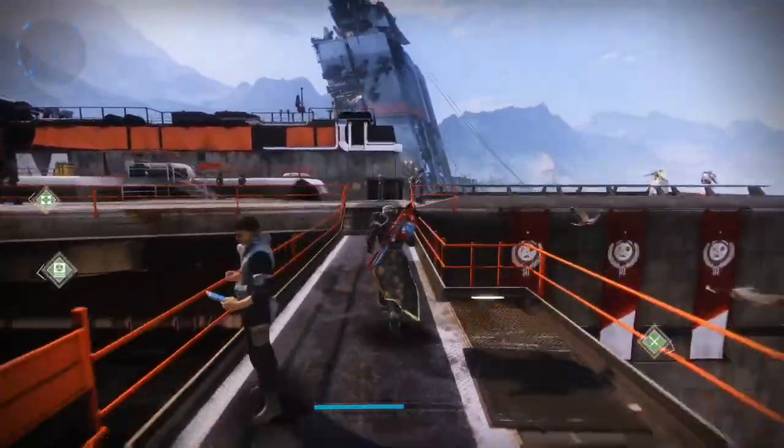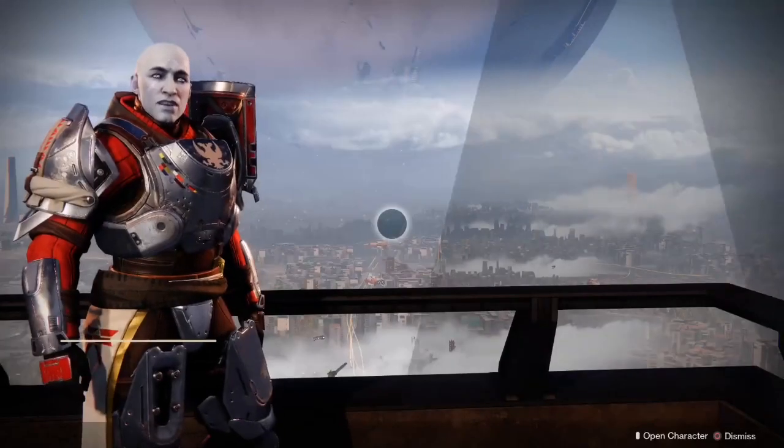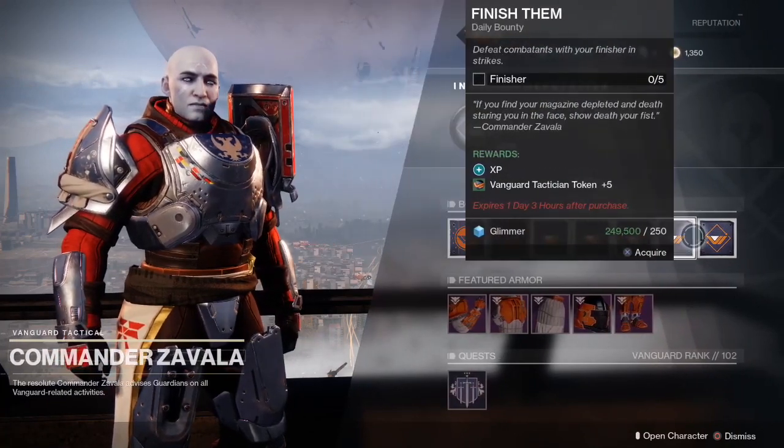Get Gunsmith Bounties, and get whatever bounties match the activity you're doing. Also get Variks Bounties in Europa — those can benefit you a lot as well. And there's some new armor if you're interested in those activities too.